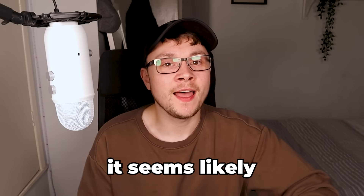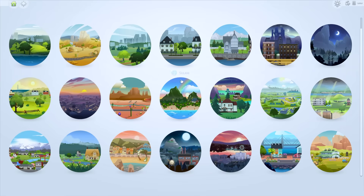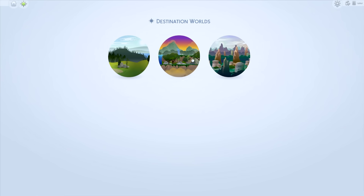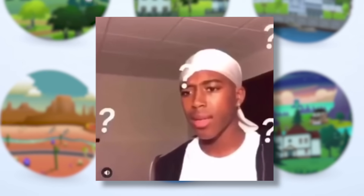It seems likely that we're going to get an update to manage worlds for The Sims 4 - what I mean is this screen here. What does that actually entail? There are genuinely so many options. Does it mean that vacation worlds are finally not being vacation worlds anymore and they're moving over here? Is it just a general UI change?